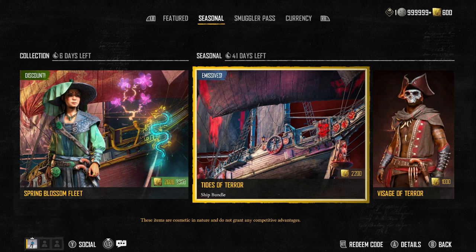I put this video out as a warning: be careful, do not buy these cosmetics — unless you absolutely want them, it's up to you — but my opinion is don't buy them. They should be tied to boss events and earnable in the game, not sold for 2,200 gold. When it comes to the smugglers pass and tier skips, don't do it — all gameplay items will be available once the season ends, purchasable with pieces of eight. Let me know your thoughts in the comments and I'll see you in the next one.